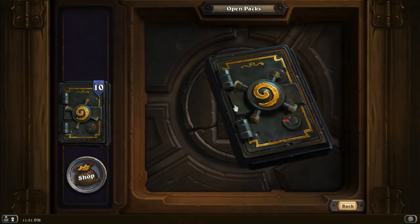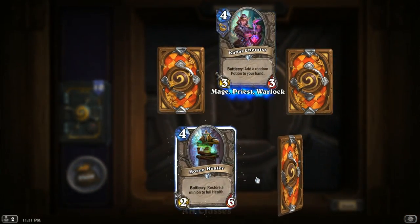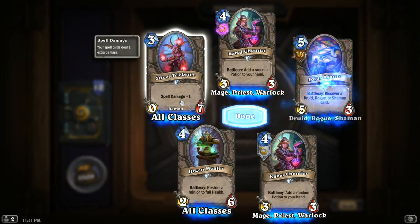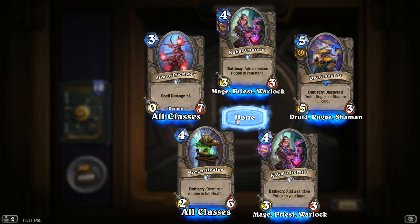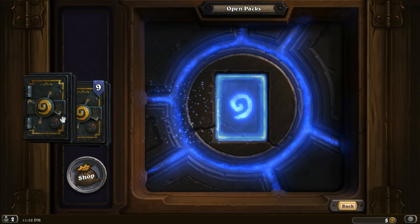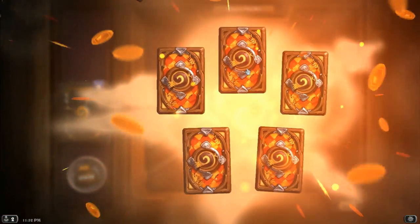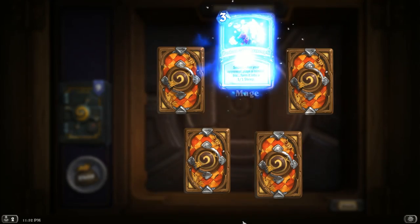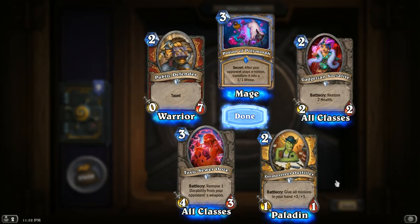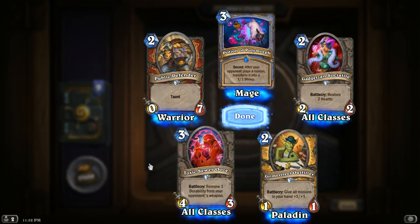Orange, boys? Don't hold out on me — one of these is gonna be an orange. Druid, Shaman, or Rogue? Lotus Agent — just give us a Black Lotus. What if you open a Hearthstone pack and they mailed you an Alpha Black Lotus? Chance of that? No guaranteed orange. We're not getting any Hunter cards. Remove one durability from your opponent's weapon — that ooze life.